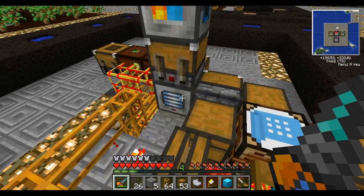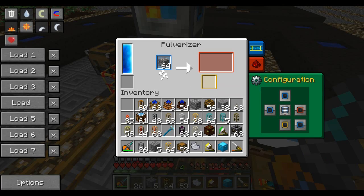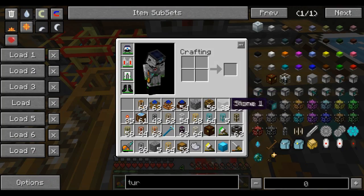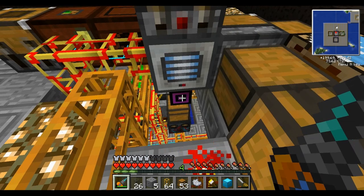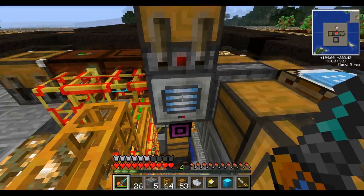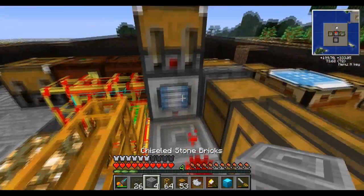This is a pulverizer. Its purpose is simple — it pulverizes cobblestone into sand, and it's removing sand so fast you can barely see it. It also produces a byproduct of gravel. Beneath it is a void pipe, which destroys every item that goes into it. I have a pipe selector that sends yellow items — the gravel — down into that void pipe section, so all the gravel gets destroyed. If you want gravel, you can easily pull it out and route it to storage, but I don't need it.